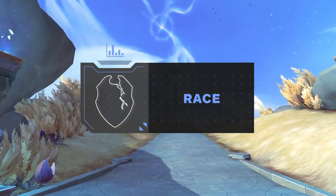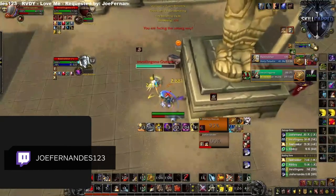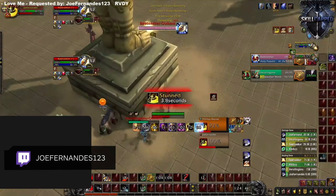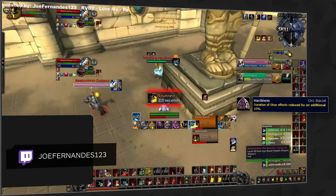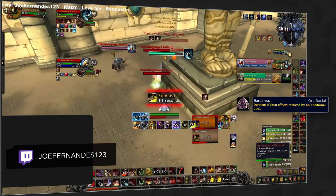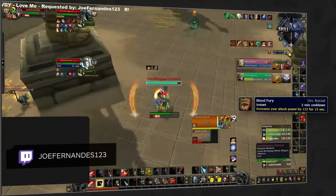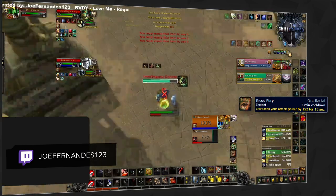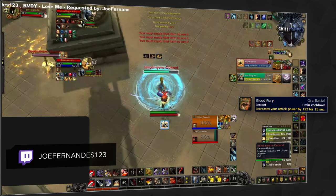Let's quickly discuss Racials, which differ quite a bit depending on whether you play Horde or Alliance. If you're Horde then the choice is clear, as Orc will be the best racial to pick. The main reason is Hardiness, reducing stun durations which will be useful against pretty much any composition, considering stuns are the pinnacle of how teams create kill windows. Blood Fury is also a nice addition, being quite strong in Shadowlands at giving you extra damage, which should be used during your Warbreaker windows. Nothing will be better than Orc for the Horde.